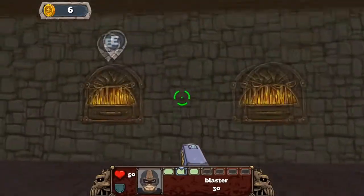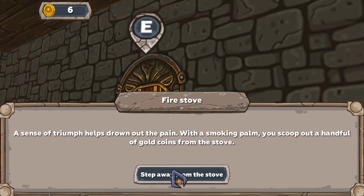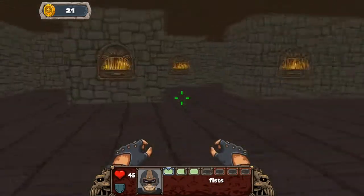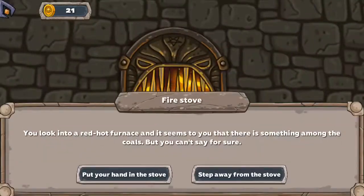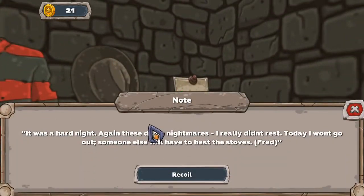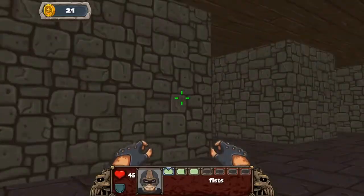What is this - it says E on it. Fire stove - you look into the red hot furnace and there seems to be something among the coals. Let's put a hand in the stove! A sense of triumph helps drown out the pain - with a smoking palm you scoop out a handful of gold coins from the stove. How much did that hurt me? Not too bad. I wonder if I can break any of these or if any are secret passages.